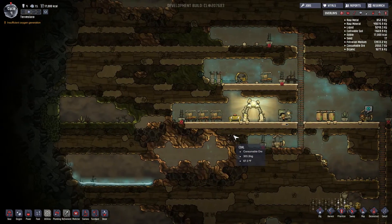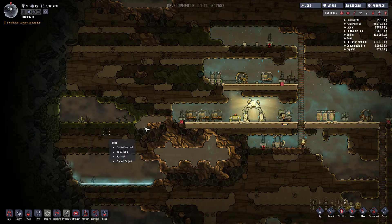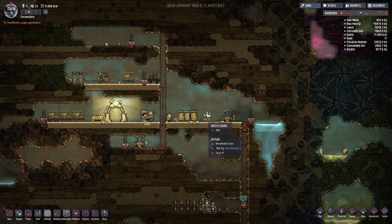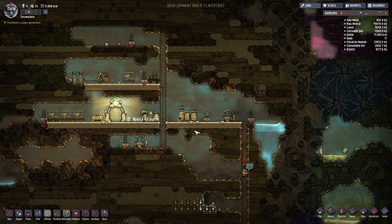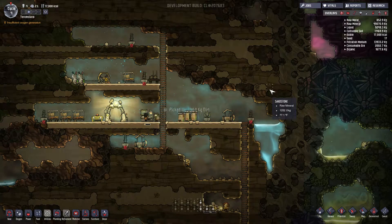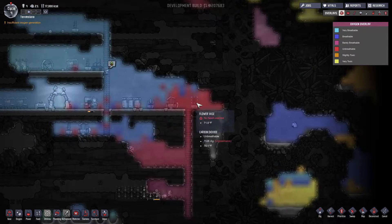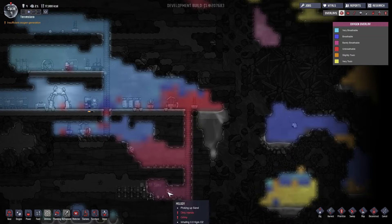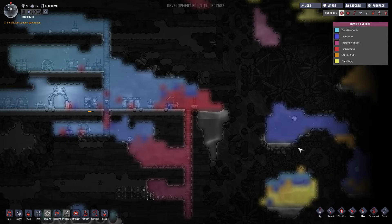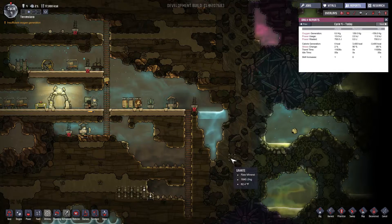I don't think I have a lot of contaminated oxygen filling up my space in here. More carbon dioxide over there. A bunch of algae and slime, though. How are we doing on oxygen? It keeps telling me that we have insufficient oxygen generation, but I feel like we're doing okay. We are going to need some more, especially once we get these plants going — it'll eat up the carbon dioxide. But we're going to want something to get more oxygen in there for us.